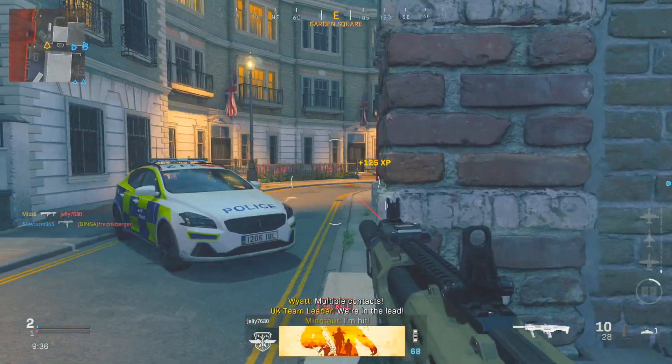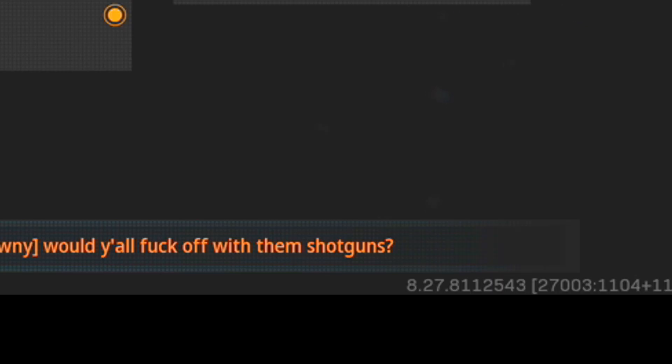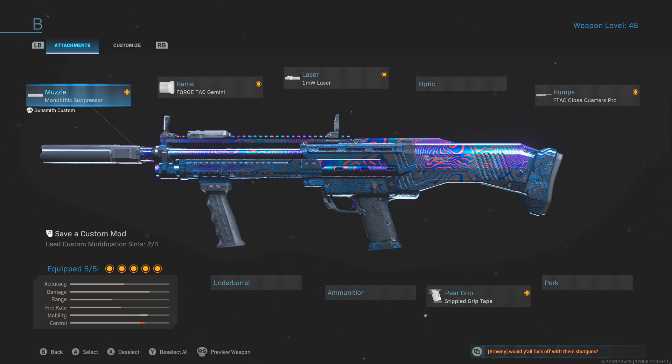Just before I show you the loadout I'm using to get these hipfire kills, you can see in the bottom right corner — people aren't even happy about others running around with shotguns. Literally in every single lobby, people are running around with shotguns, so be prepared for it.